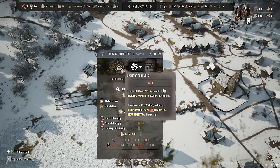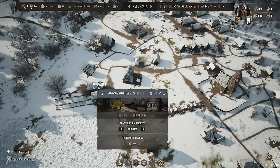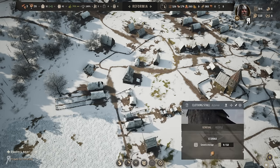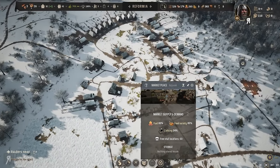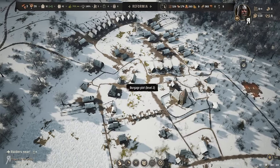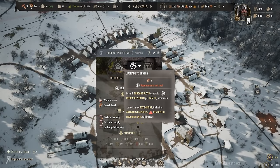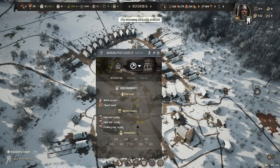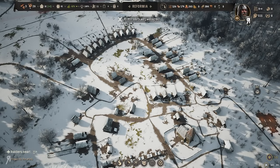We can actually upgrade this to level two. Wait — is it just that the marketplace is not close enough to these burgage plots to make it work? It says enough supply, but it said enough supply for these things right here, so that's kind of weird.